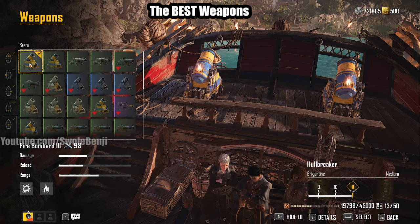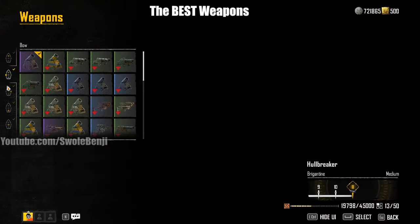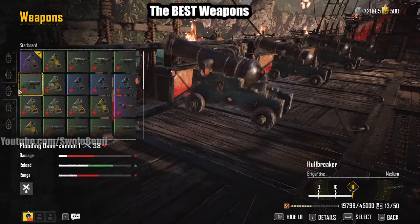On the back you can use whatever you want — I would just put another Dardanelles cannon, but I only have a Fire Bombard 3 there. Generally, what you'll do is fire your fronts and then fire your left or right sides. Then you just swivel and dance back and forth. If you're running away, it's the same thing but with the back side.